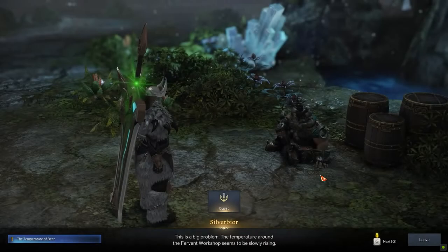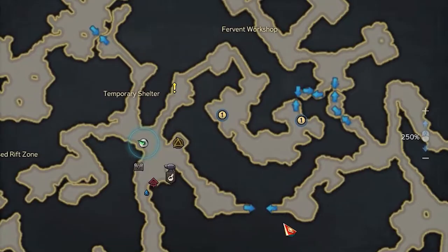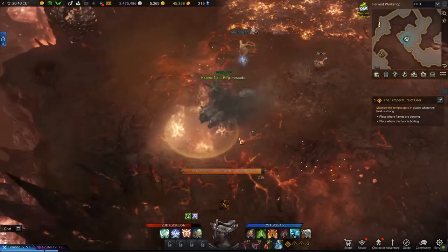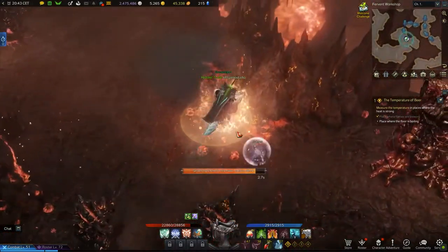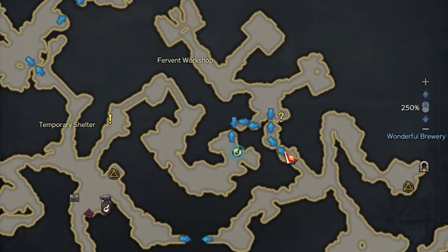Reach this location and speak with Silver Bjorn in order to take the quest. Open your map and in the area to the right, you will notice two locations you have to reach. In both locations, you have to stay inside a highlighted area on fire until the loading bar is empty. Once you do so in both locations, you will be sent to the area slightly to the top right, connected with the blue arrows.